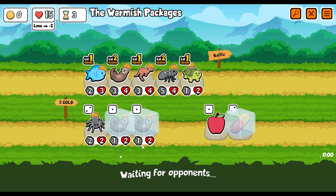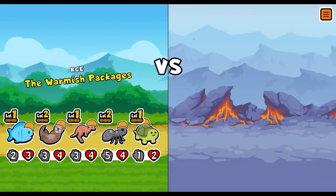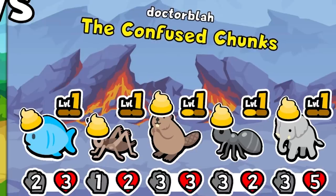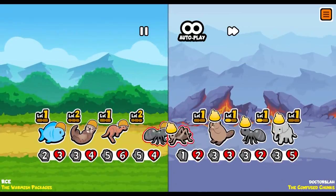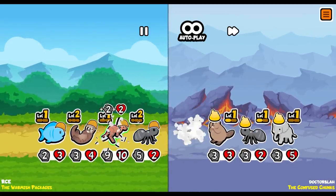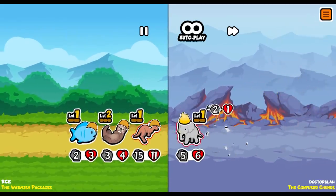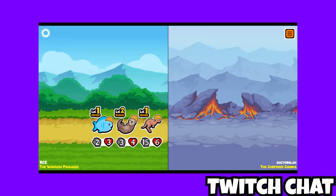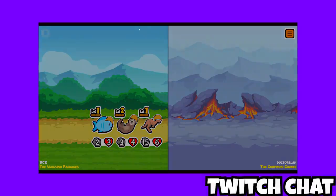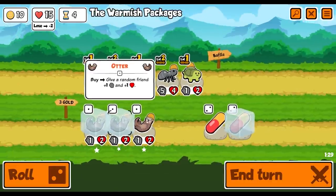Time's pretty tight on these first few rounds. The warmish packages are facing the confused chunks. They got an elephant out the back but I think we're going to win because look at that kangaroo - it is a beast. And it got buffed by the ant. Freezing allows things to continue to the next round, so now when we open up the next round you'll see what I froze - they're still there.